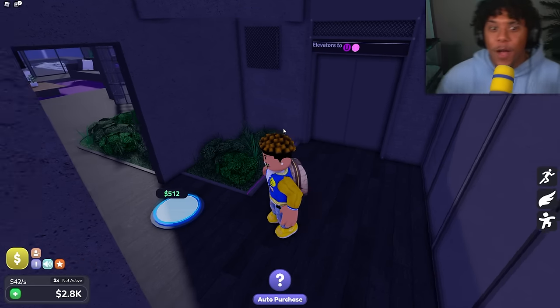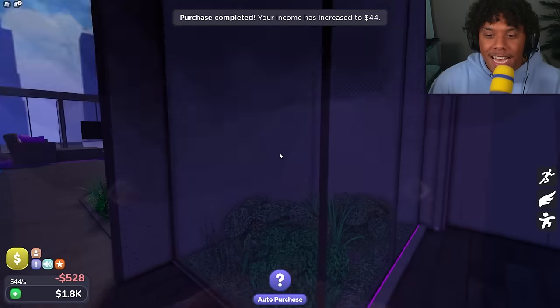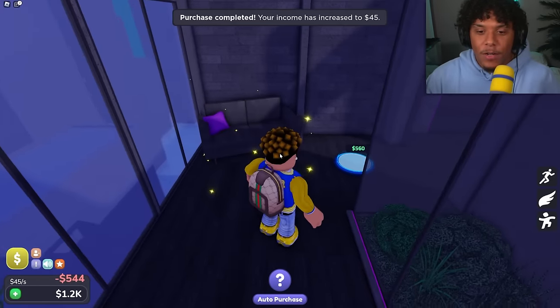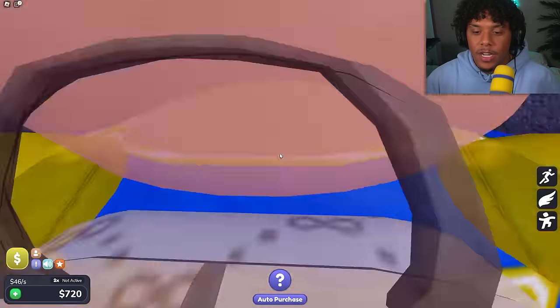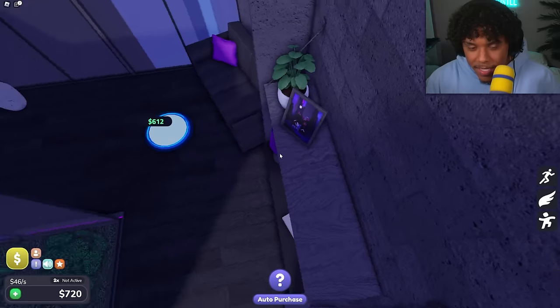Let's get this little indoor glass display area — it's like an outdoor ecosystem display, that is so sick. Let's get this little couch and bookshelf. What's this picture? I think it might be a screenshot of the game creators — that's pretty cool.